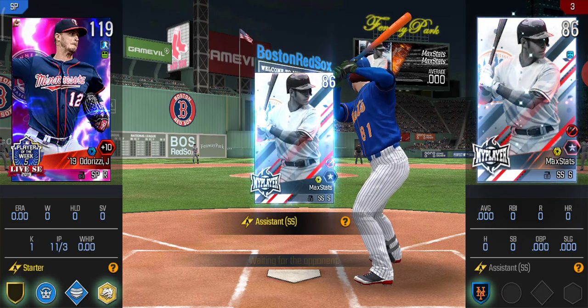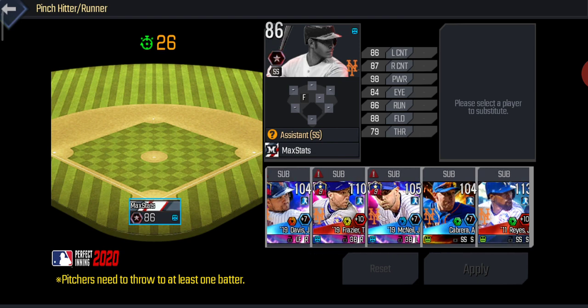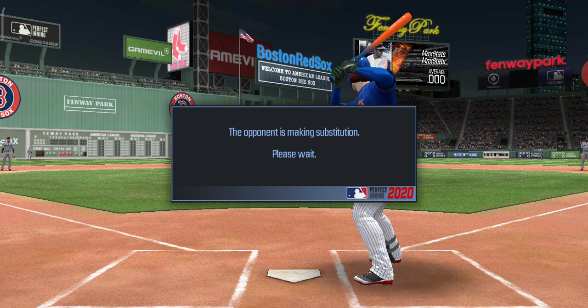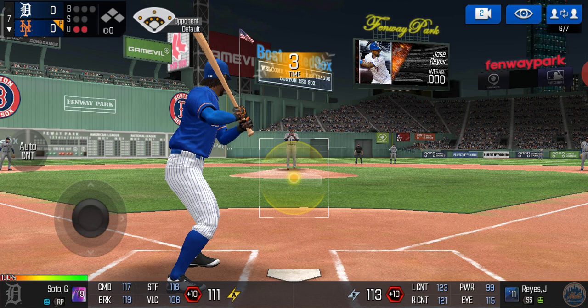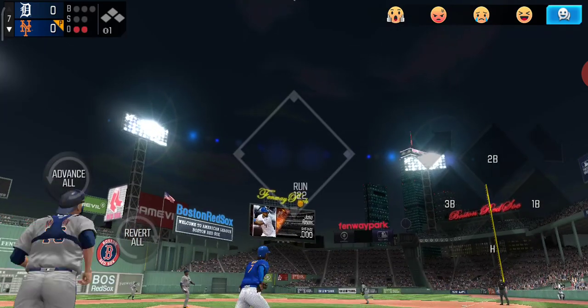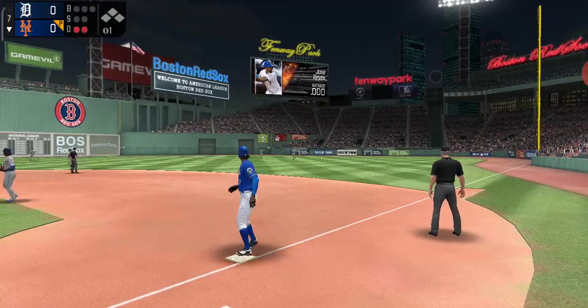Now we need to bring in a substitute hitter — let's bring in Jose Reyes. He is considering who to bring in — he brings in Giovanni Soto, another plus-ten pitcher. He has very, very good pitchers apparently. Lined into right field on the very first pitch, and it will be caught by the right fielder to bring up the top of the eighth.